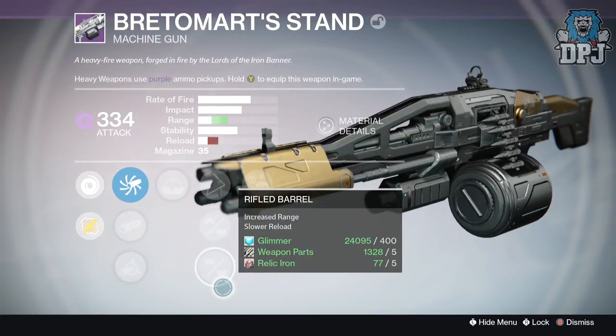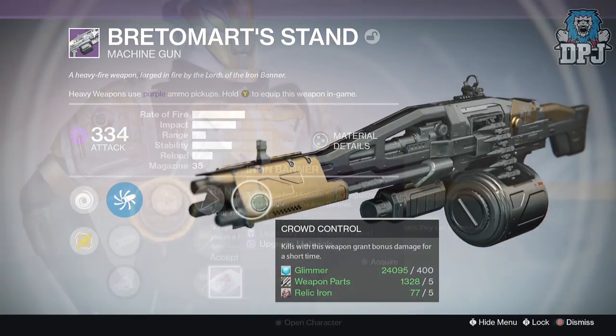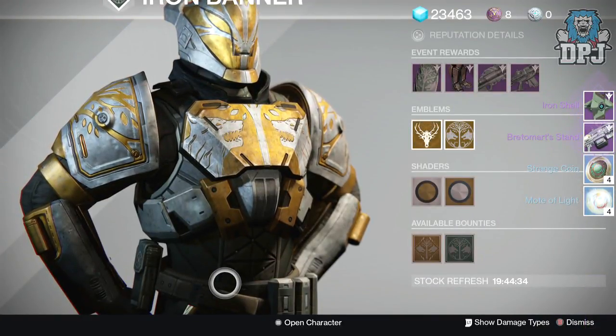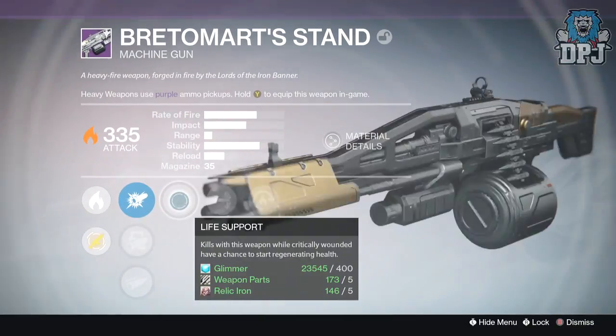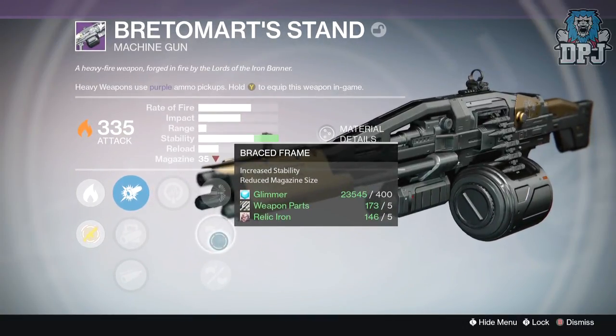Moving on to my Titan, I received the exact same loot — a 320 defense ghost shell and the heavy machine gun yet again, also offering a 335 attack with solar burn. Mods on this one were Life Support and Heart of the Pack. Again, not the worst roll, so I'll definitely keep it because sooner or later I will infuse it.